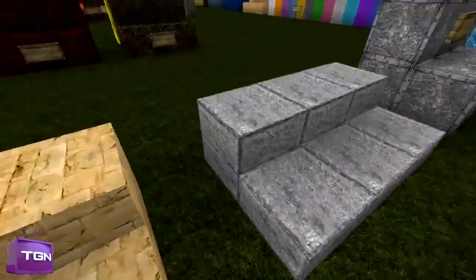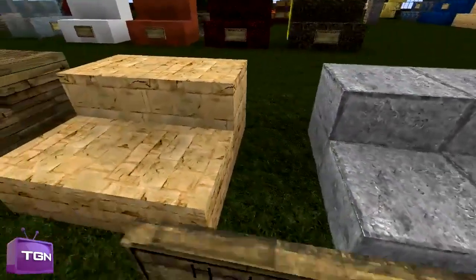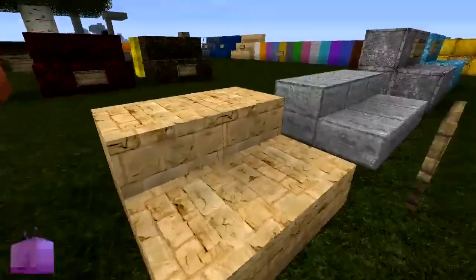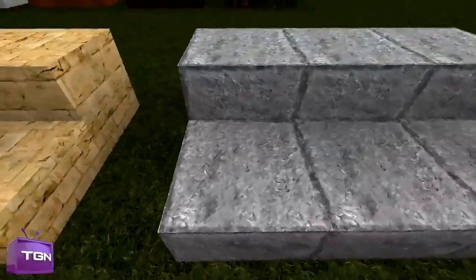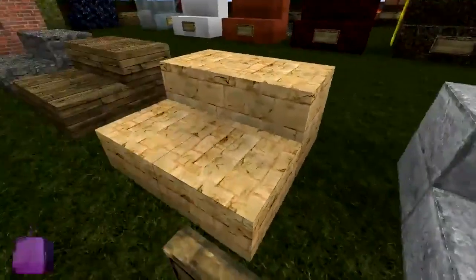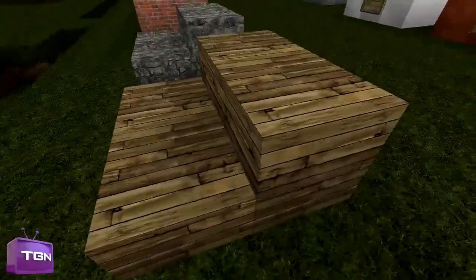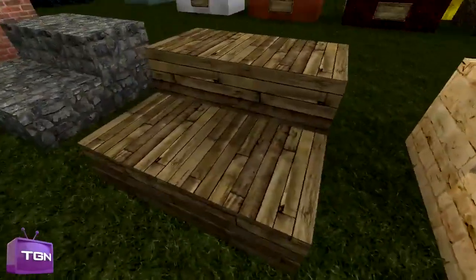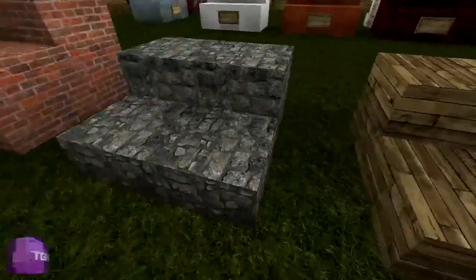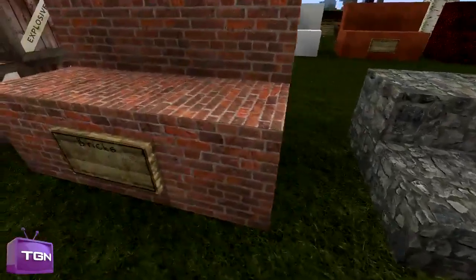Then here we have our half steps, our slabs — so these are stone slabs, and then these are your sandstone slabs, which are basically half a sandstone block. They have a different texture to stone but they look very nice, and you could make some nice stuff with these. Then you have your wooden slabs, which is basically just a wooden plank split in two — you could make a nice kitchen or porch or any kind of thing like that. Then you have your cobble slabs, which is just cobble split in two.